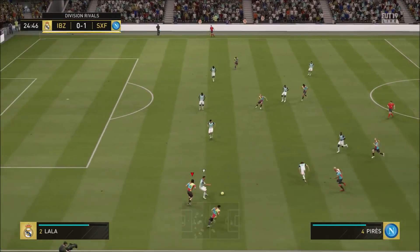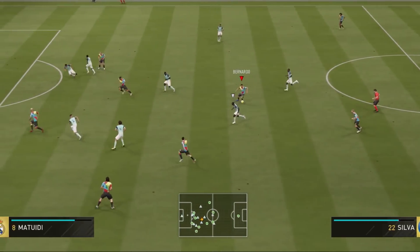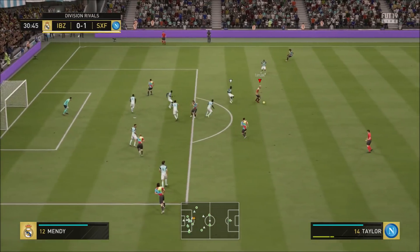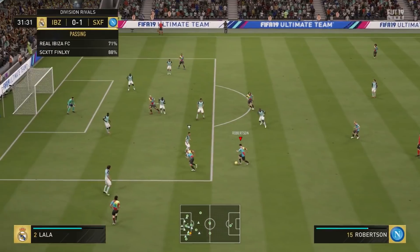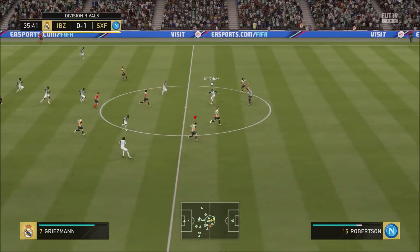Into the dribbling stats: 91 agility, 86 balance, 92 reactions, 91 ball control, 88 dribbling, and 85 composure. The dribbling was very good. I reviewed that Roussillon Team of the Season earlier in the week, and Andrew Robertson's dribbling feels a lot like that Roussillon card.